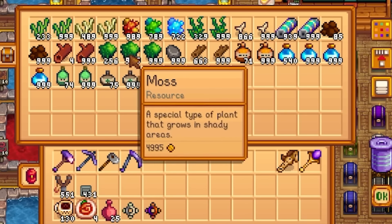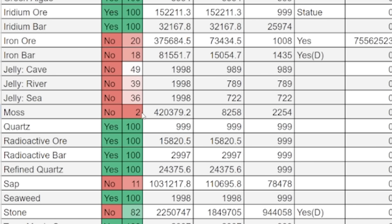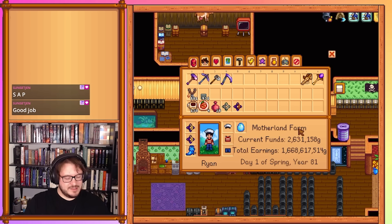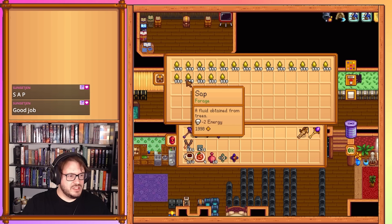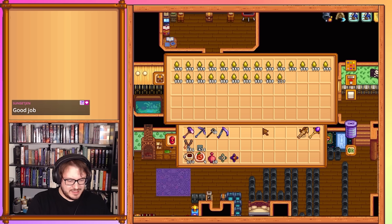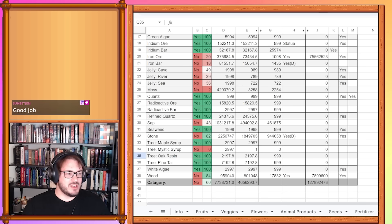Moss — it said zero but we got some. That's 2,254, and notably this number will continue to go up despite that 2% because we used a lot of it in crafting as well. Sap is our fun one — counting it all up across multiple stacks gives us 461,875 sap. Our number definitely went up, but we're not even halfway there yet. Turns out we need a lot of sap for those statues of blessing.